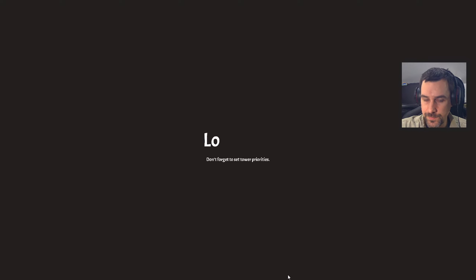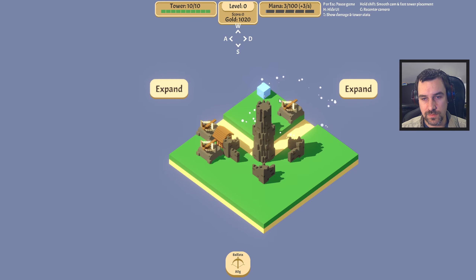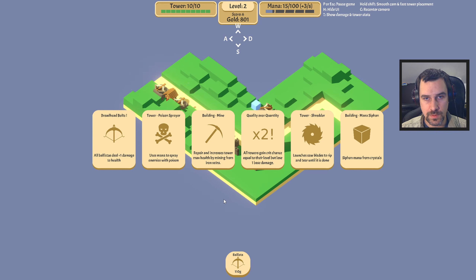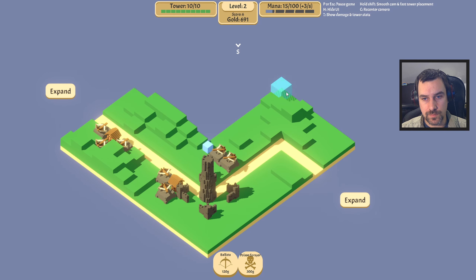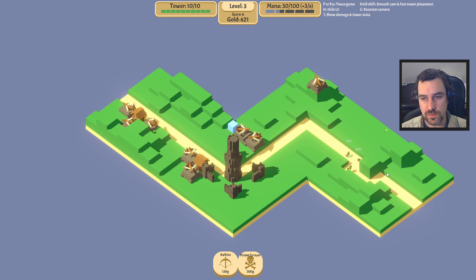Wait for the game to load in. Give me some ballistas, some more ballistas. Give me some of that money. Oh, just instantly poison spray — we haven't seen one yet, let's see how it looks. Let's find a better spot for it though. Oh, what am I doing — equally spacing these out. Hey, there's a good spot for it.